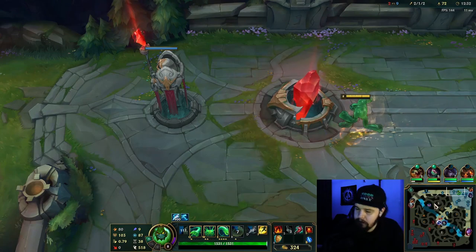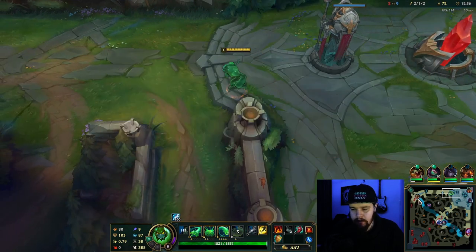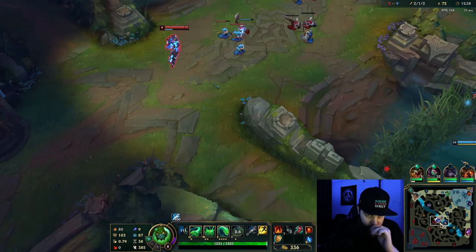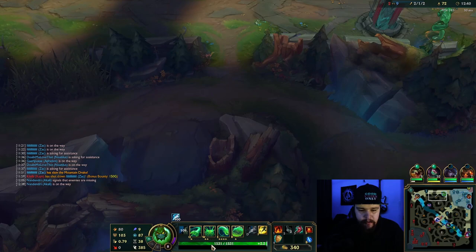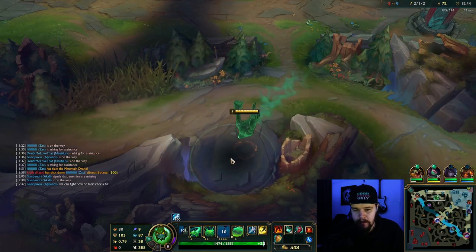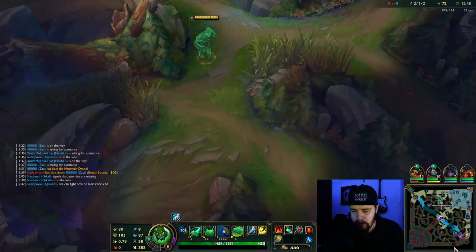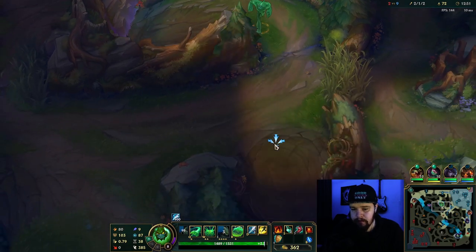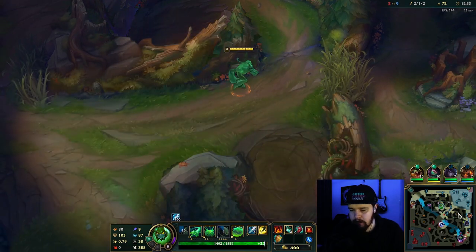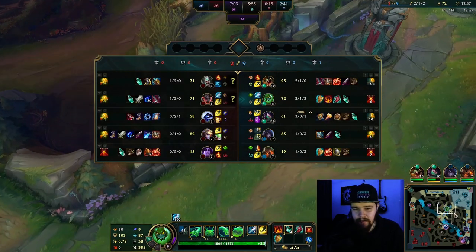Let's go for krugs here, get another clear in. I'm probably going to clear towards bot side again — ganking top doesn't really do much for me here. I'll use my E as soon as I get in range. The camps are down — Tryndamere took it, I'm assuming. Did I get fully counter jungled by Tryndamere? I did, didn't I. That is something I was not expecting.